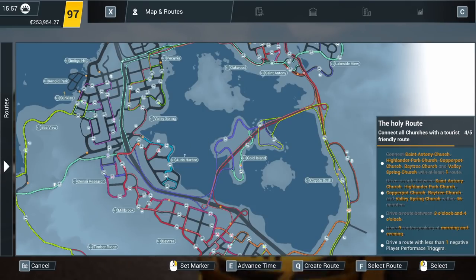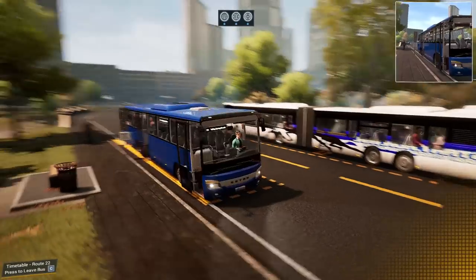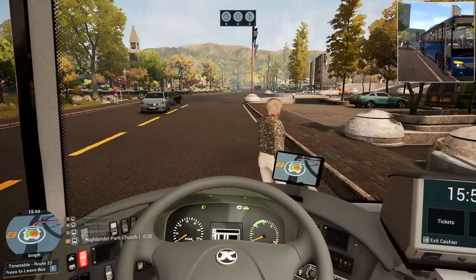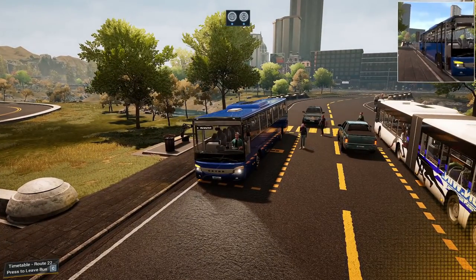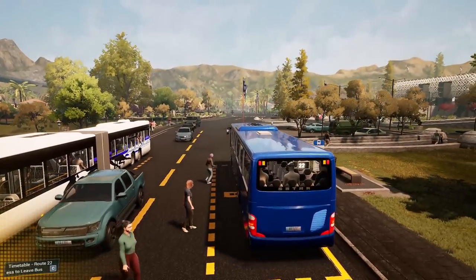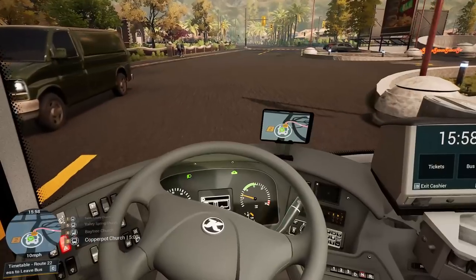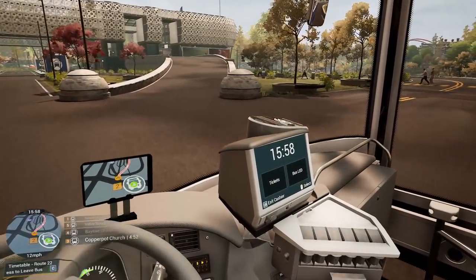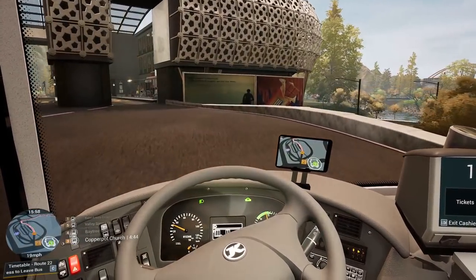We need to drive a route with less than one negative player performance trigger. I don't know how we're going to do this. What's with all this jaywalking all of a sudden? It's almost as if they are trying to stop me from not having a negative. Right, I'll do nothing negative. Only one negative thing — that's all we're allowed. That is going to surely take a long time, unless I picked a really short route and cheated.